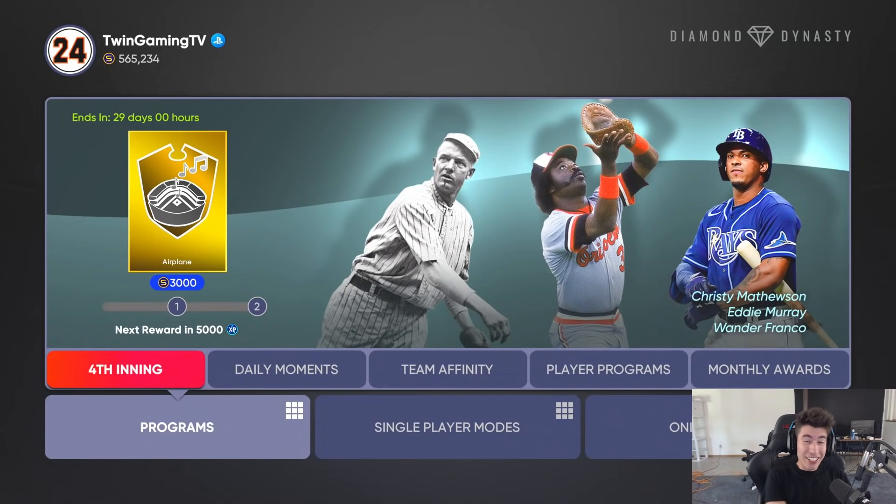The fourth inning program is finally here for MLB The Show 21. We have three 99 overall bosses: Christy Mathewson, Eddie Murray, and Wander Franco. Let me know in the comment section which of these three bosses you would choose — drop one of those three down in the comments. Leave a like on this video and subscribe if you are new, on the road to 100,000.